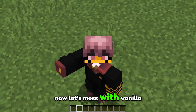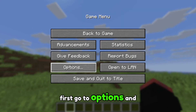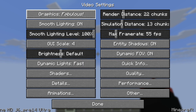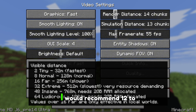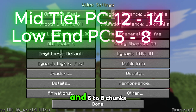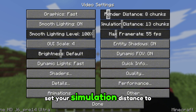Now let's mess with vanilla Minecraft settings. First, go to Options and Video Settings. Set your graphics to Fast, and make sure to reduce your render distance. I would recommend 12 to 14 chunks for mid-range PCs, and 5 to 8 chunks for low-end settings. Set your simulation distance to 8 chunks.